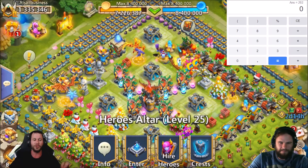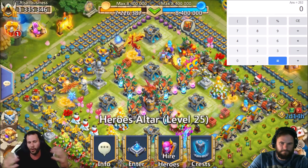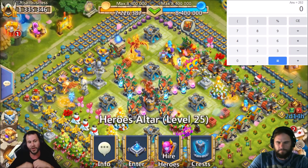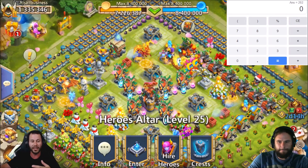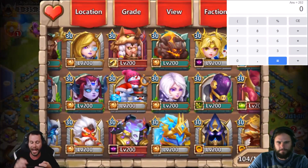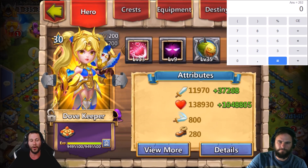In my opinion, you should just have one stat or a separate stat that shows everything that a hero has. So we should be able to see the total health, the total damage — whatever the total is of that hero with everything included should be in one spot in Castle Clash, but unfortunately it's not. So what we're going to do is actually break down what all is going on.